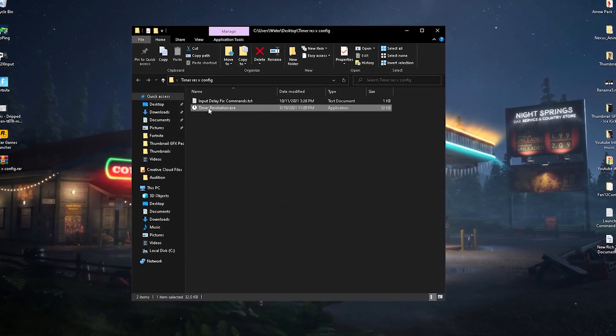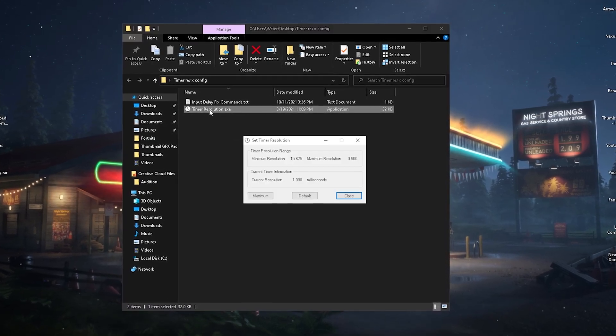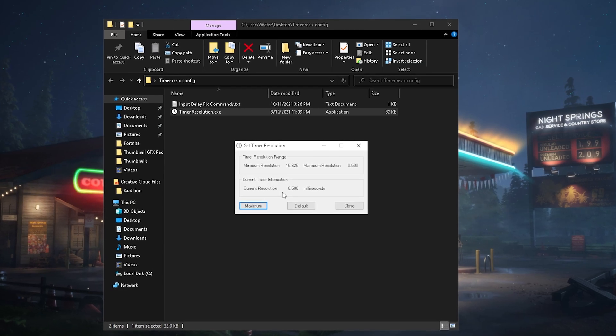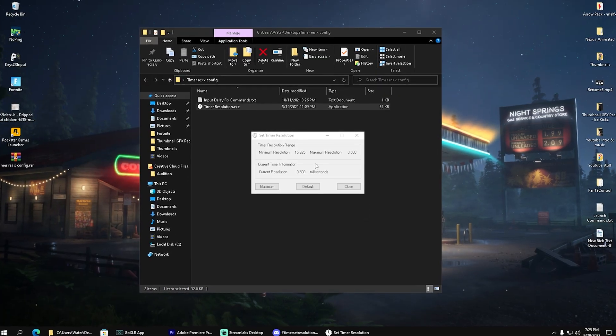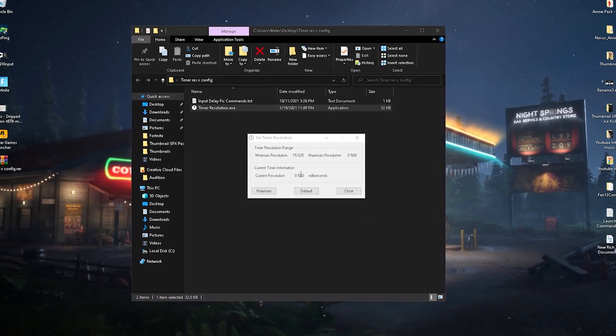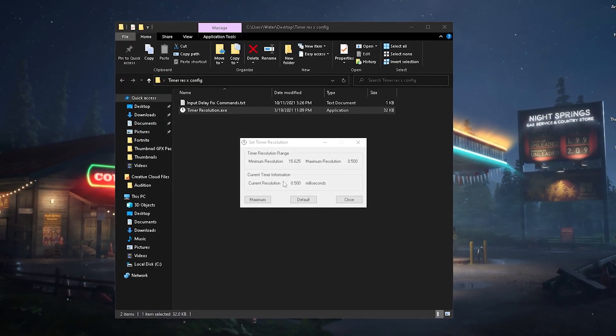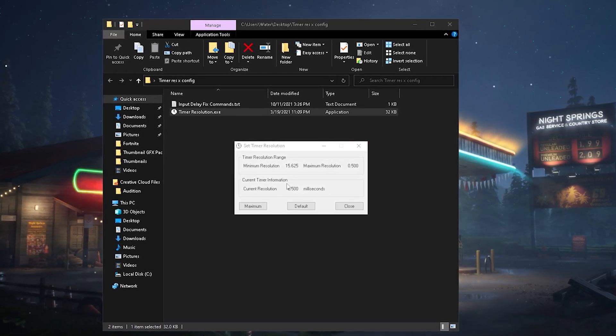The tool we're using in today's video is called Timer Set Resolution. Launch it, click onto Maximum, and you can already see our current resolution is at 0.500 — which means we just reduced our input delay by 50%. So your keyboard is going to be a lot more responsive.